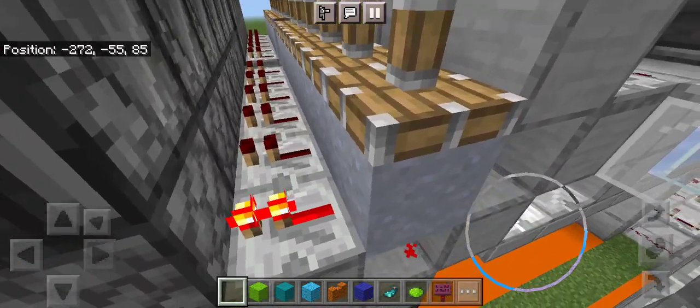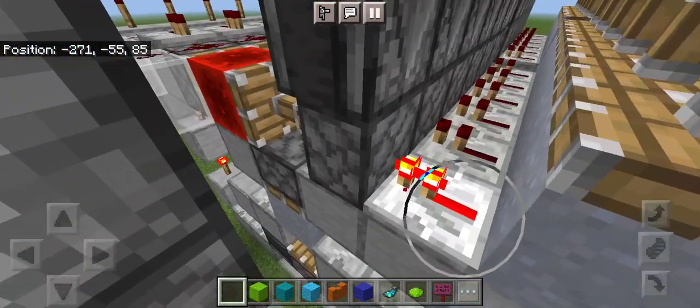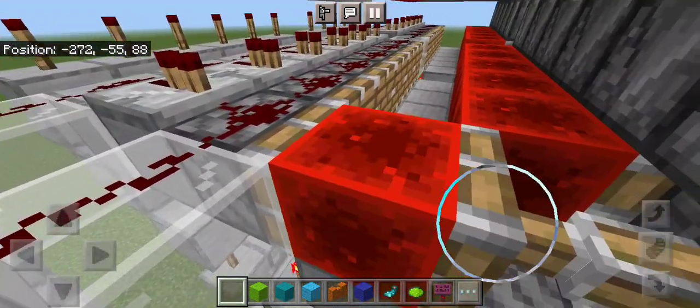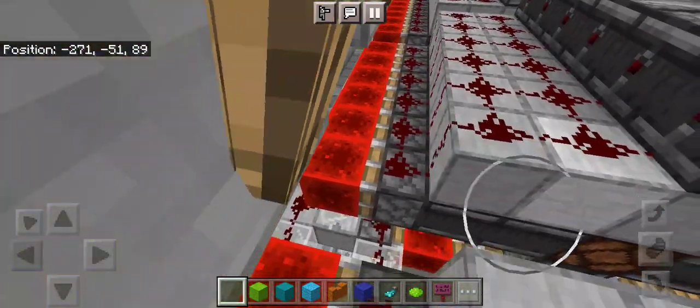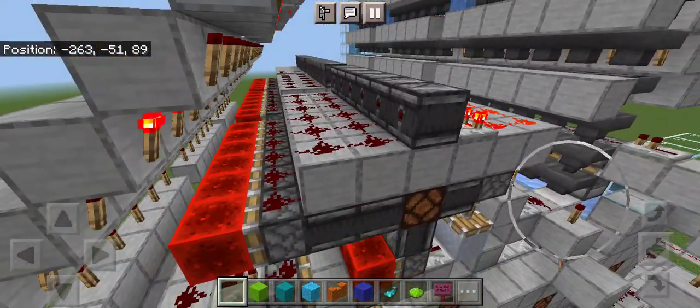There's a torch set on through the redstone lamp, firing and triggering a particular line indicating that song. But more specifically, it might just be easier to show you.